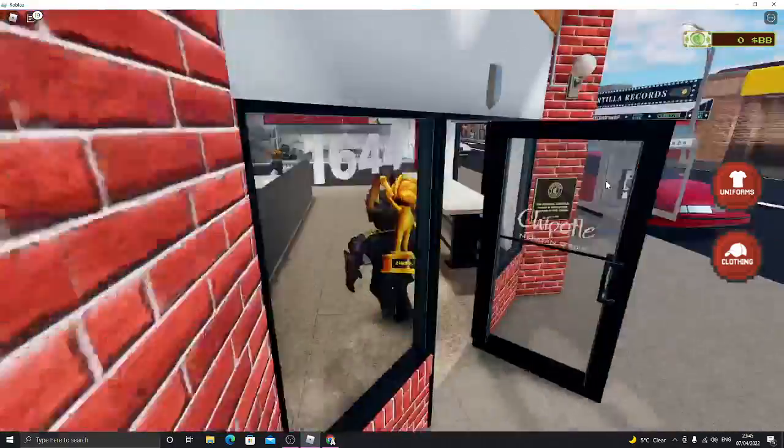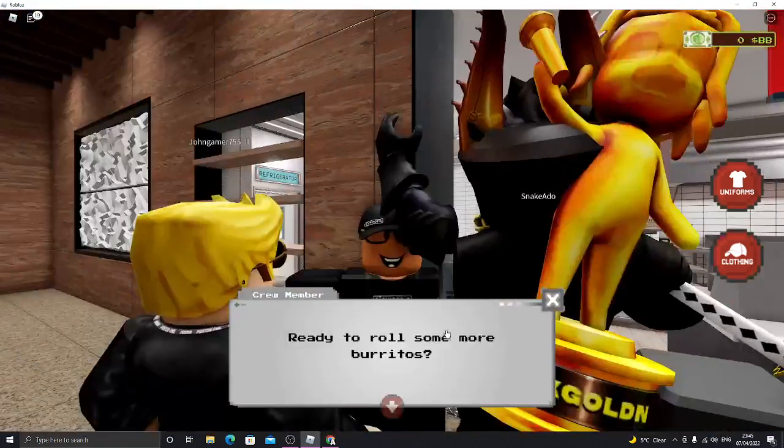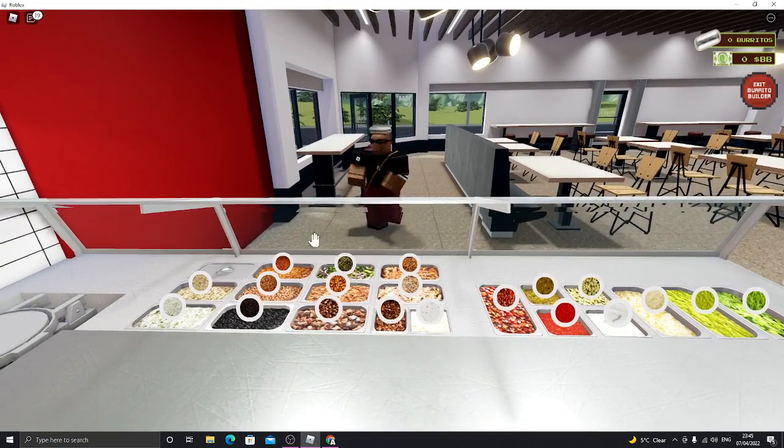Hey guys, so to get the guac man, you must roll 35 burritos in the Chipotle building burrito event. You have to do this minigame 35 times and that'll be it — you'll have the guac man and all the other prizes in your inventory.